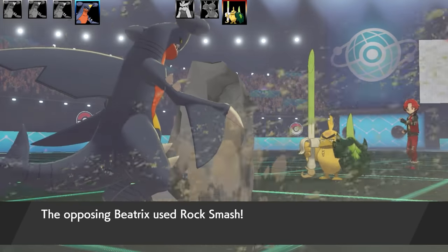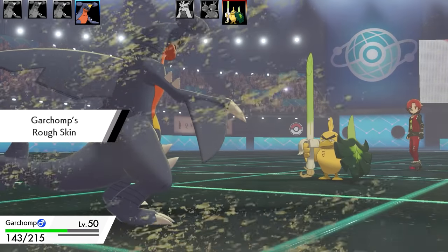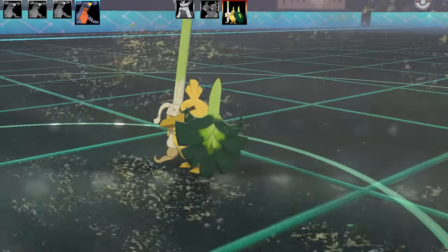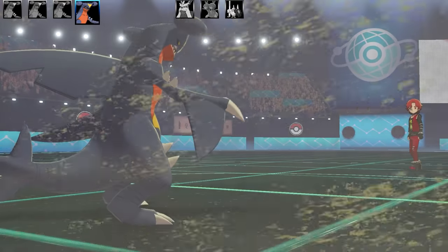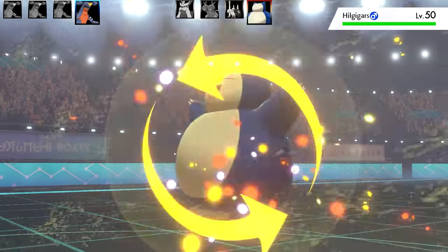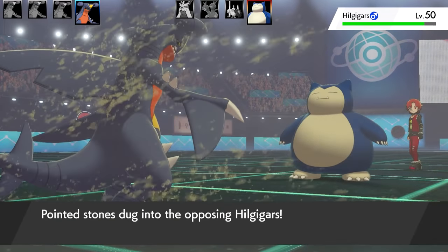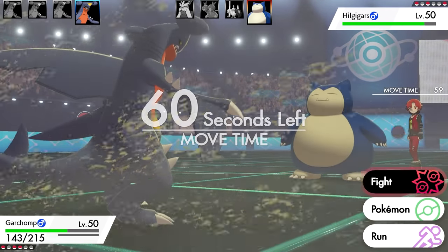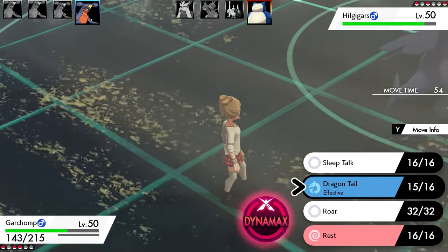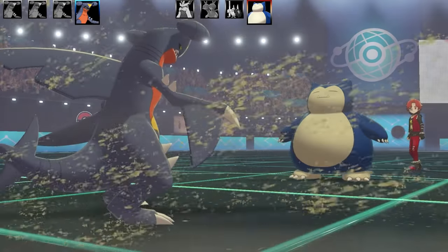The thing I like about this set is that since I've got Stealth Rocks on the field, I can use Rest to go to sleep and then use Sleep Talk. Because Garchomp is a very fast Pokémon, if Sleep Talk chooses Roar or Dragon Tail, it will most likely go first. Then you can phase through the opponent's team doing Dragon Tail damage plus Stealth Rock plus Sandstorm, cycling through repeatedly and dealing lots of damage — and your opponent gets very salty.